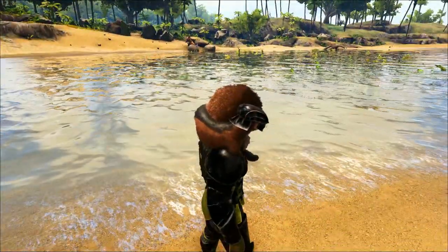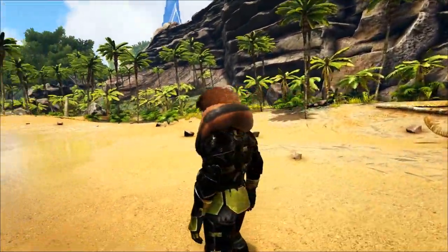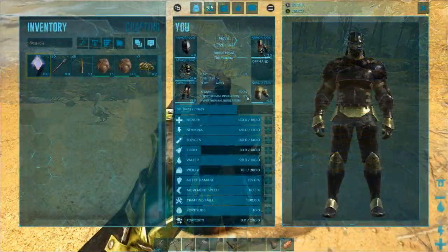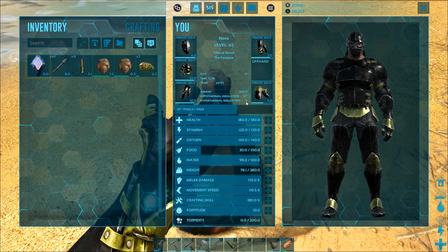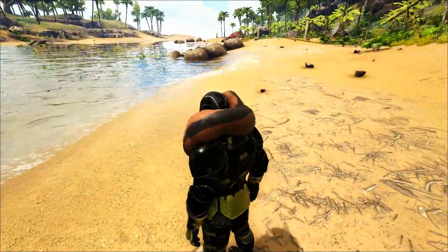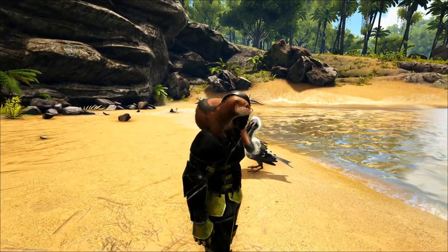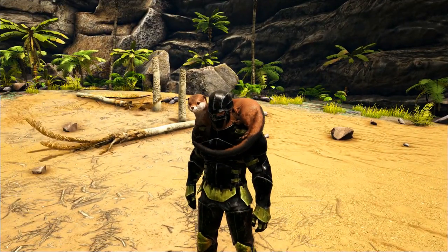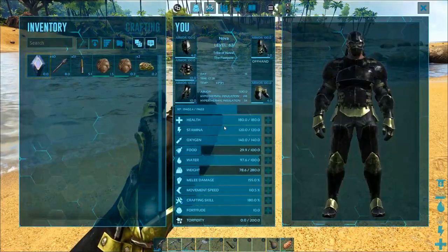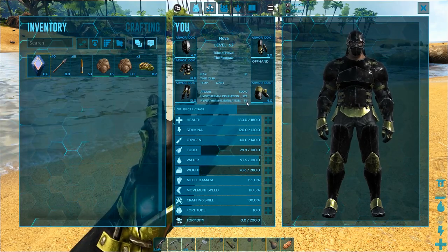Another cool thing about an otter is you can wear it like a scarf and it increases your resistance to heat and cold dramatically — about as cold-resistant as most of a suit of fur armor. It keeps you warm because it's fuzzy, and keeps you cool because it's nice and wet. It's like a portable air conditioning system. Once she has enough health to survive, I'll put all her remaining stats into melee damage, which increases fish kill speed and also boosts her heat and cold protection when worn.